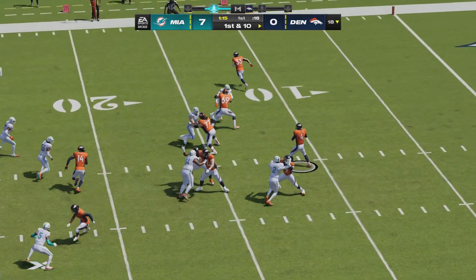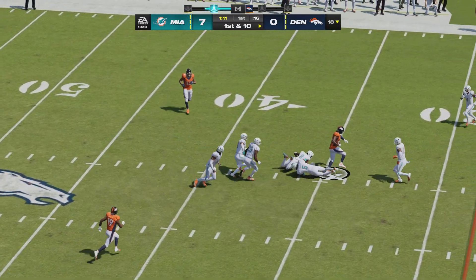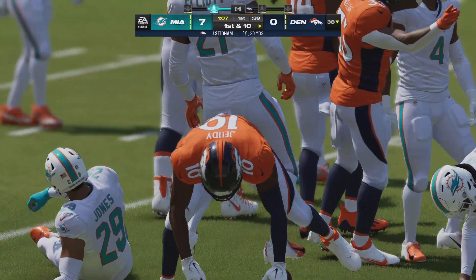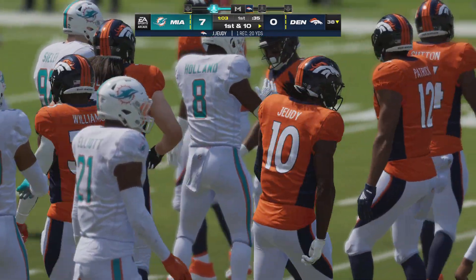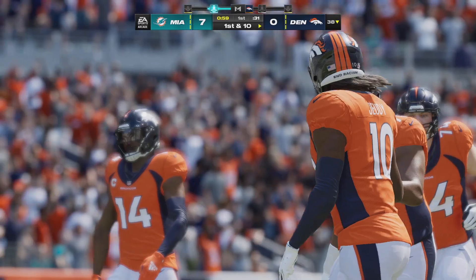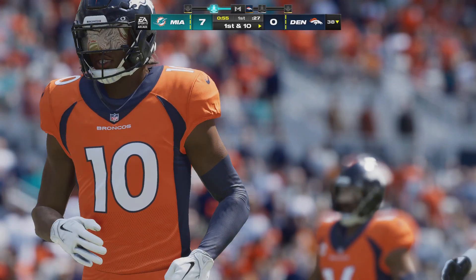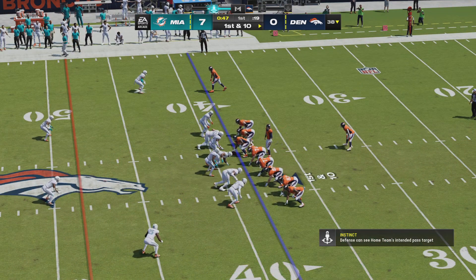Stidham sets to throw on first. This will complete to Jerry Jeudy, and — oh, he spins past the defender and into space, way up past the 35 before he's taken down. Just like that, a pickup of 20 on their first play from scrimmage. The defense gives up a tough shot on the opening drive. The offense has got to get out there and get those points back right now. That's a sharp throw to get this drive off to a good start.